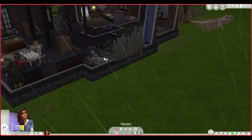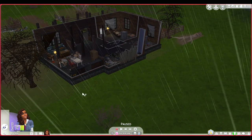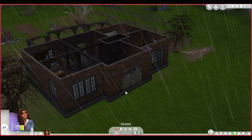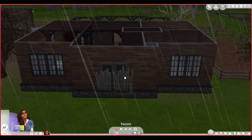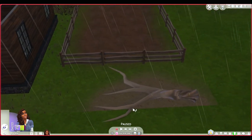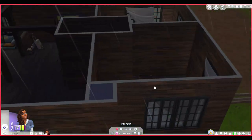This lot was supposed to be a 50 by 50 lot — everything on it is supposed to fit on a 50 by 50 — but this is actually a 50 by 40, so that's what we're dealing with. This is the back door; it doesn't go anywhere, it's cut off right here. It was supposed to be a 50 by 50 lot.